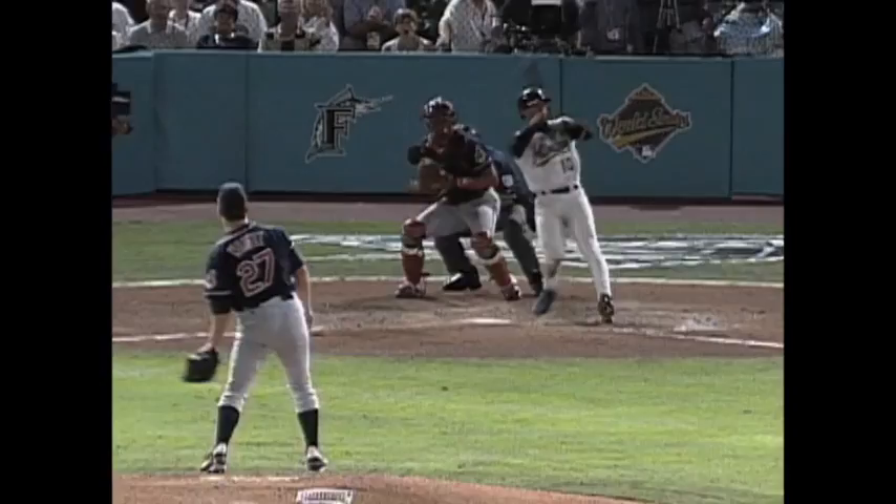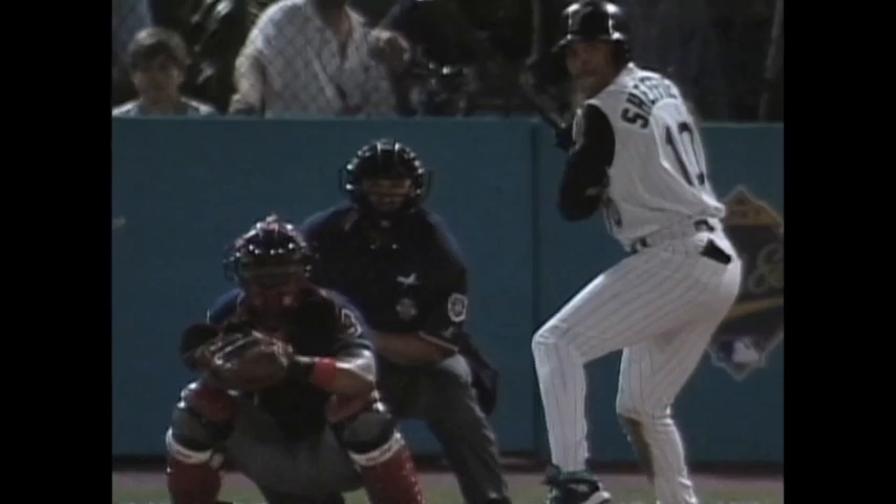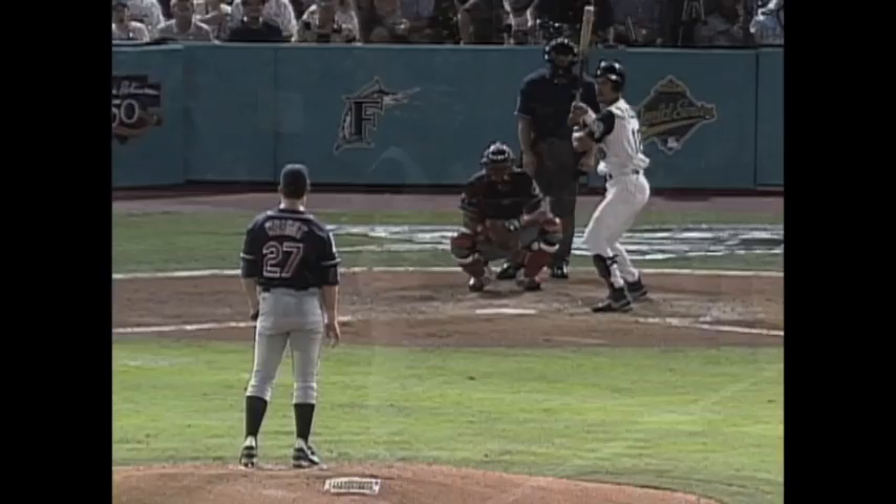Now watch this change of pace. Alomar is setting up inside — there you see it, beautiful change of pace. And he strikes Sheffield out with an inside fastball, Sheffield trying to get one back with one swing of the bat. Watch this fastball inside on Sheffield — look at Sheffield, he can't get his arms extended out. He tried to fight it off.